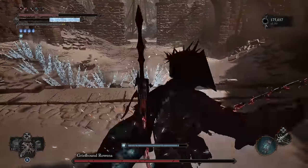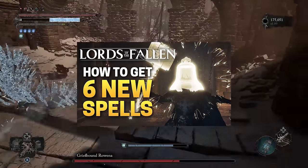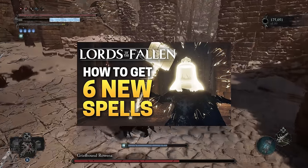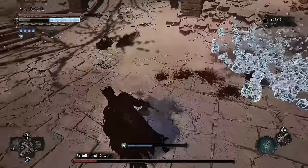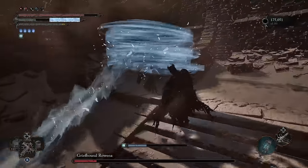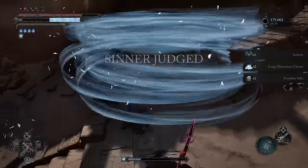Three weeks ago the developers released their first free spell pack making 6 of the enemy spells available to players for free. If you didn't catch my video on it I'll leave a link in the description. And now they've brought more spells and throwables to the game for part 1 of a two-part update.